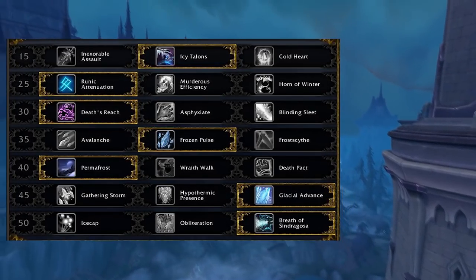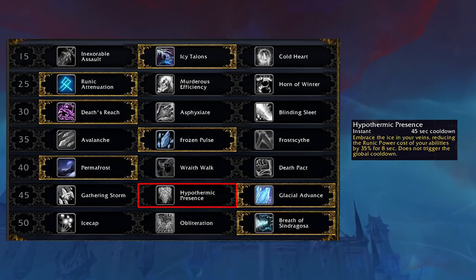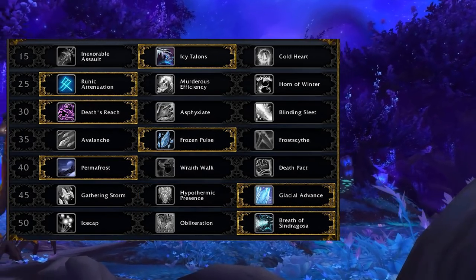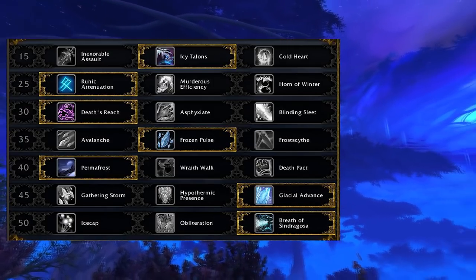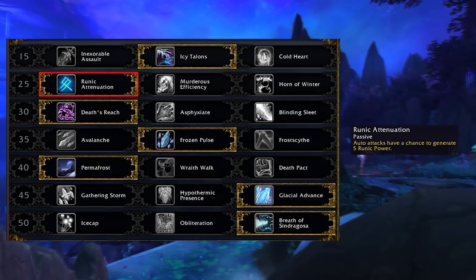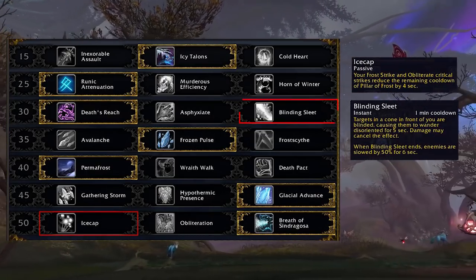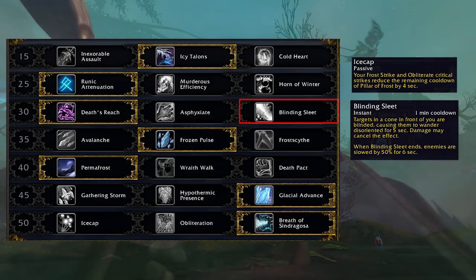The only real change in the talents is the new Hypothermic Presence, which reduces the runic power cost of your abilities by 35% for 8 seconds without a GCD, and it very much seems designed for a Breath build. Many talents have also been slightly buffed: Runic Attenuation's RP gain increased to 5 instead of 3 (though its proc per minute was lowered), Icecap's cooldown reduction was buffed to 4 seconds instead of 3, and Blinding Sleet now has an added 50% slow for 6 seconds after the effect ends, making it even better for Chill Streak combos.